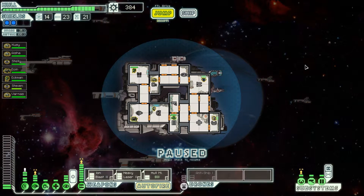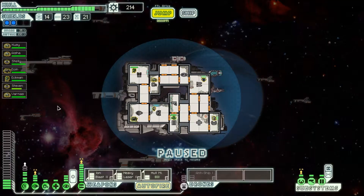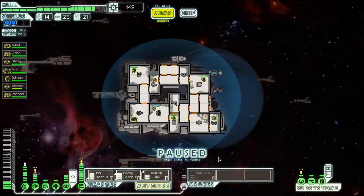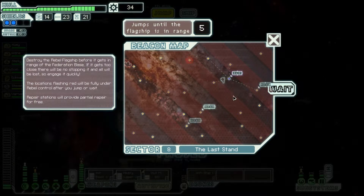We're in the Taurus. We've got a full crew complement, and these are our upgrades as they stand at the minute. Let's get some systems upgraded before this last fight. Let's get two into shields so we've got more shields. We've got one point left, so we may as well put that into the engines. Everything else we can upgrade into doors and all our other subsystems. Let's upgrade the piloting just to make sure. So this is us at the minute.